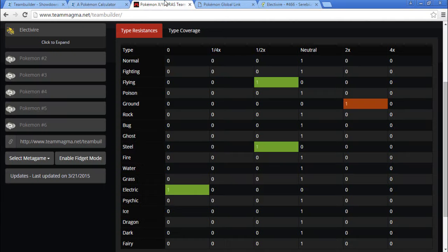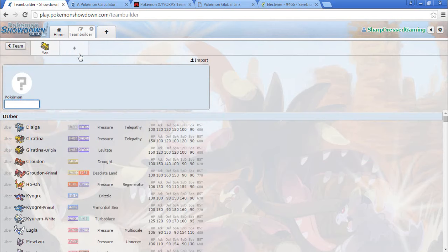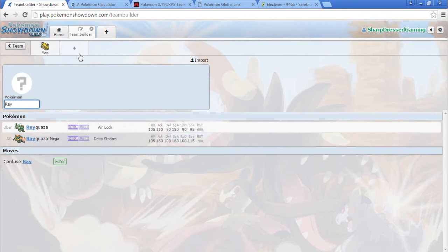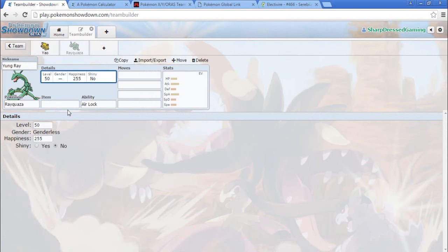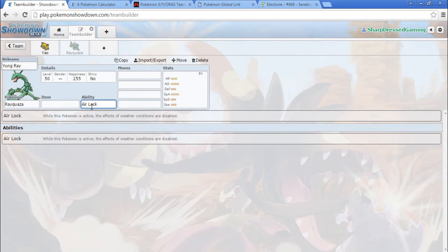That gets rid of our Ground weakness with Electivire. We're obviously going to have all the Rayquaza weaknesses because Electivire does not resist any of those, but we can deal with that later. So we're going to bring Rayquaza. Item — I don't know what I'm going to do yet. Rayquazas typically run Life Orb or Focus Sash at this point, but we'll see where we go from here.